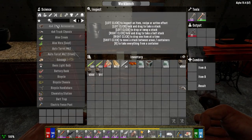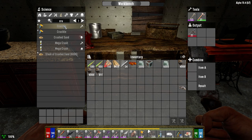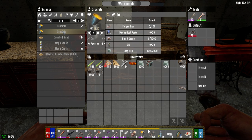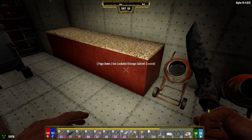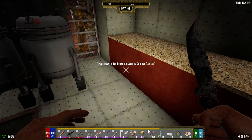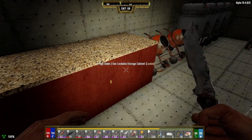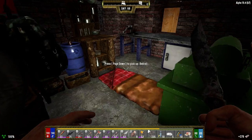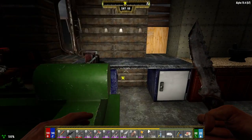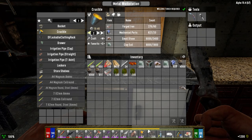How long does it take to make a crucible? It takes 14 minutes - forged iron, mechanical parts, stones, and clay. Easy enough. We've got the clay on us. I think we can make it in the other workbench faster. So forged iron, mechanical parts, stones, and clay. Let's go ahead and make two of these guys. I could make five, but we're going to make two for now.